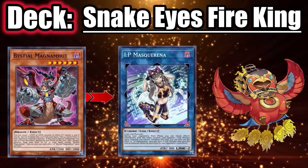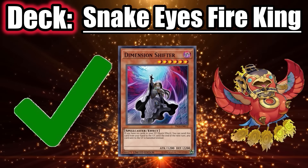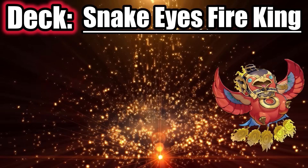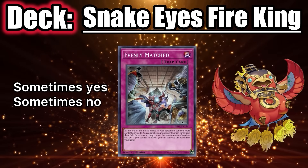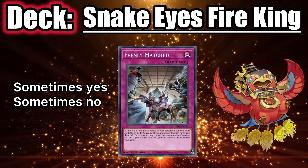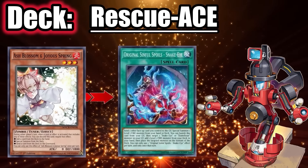A really good counter against Snake Eyes Fire King is using Bestial to banish Mascarina from their grave — this makes the deck a lot weaker. Dimension Shifter should completely stop the deck from making combos, so use it if your deck can afford it. Snake Eyes Fire King does not lose to Nibiru since the deck has great anti-Nibiru combos. It also doesn't lose to Evenly Matched, but it depends on the end board; if the end board is Arvada and Amblo Hail, they can keep Whale and pop it with a Kirin in hand to trigger Whale to revive Mascarina, but Evenly is still good to use versus this deck.